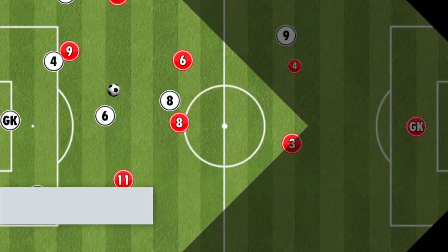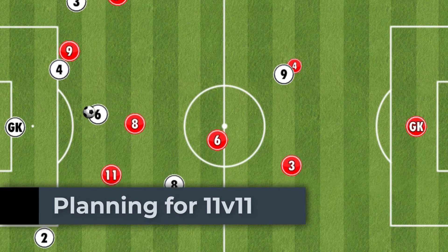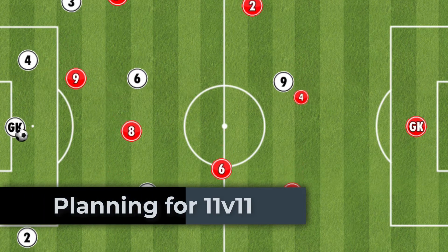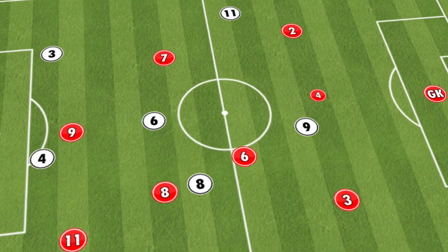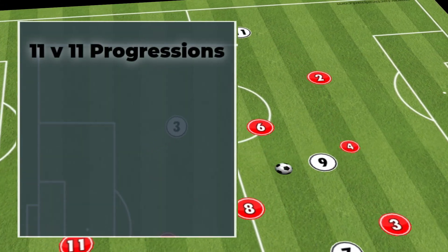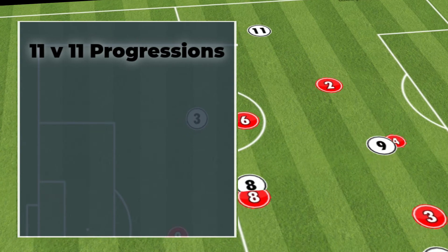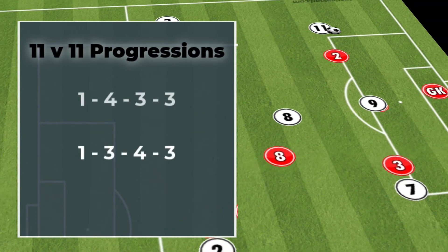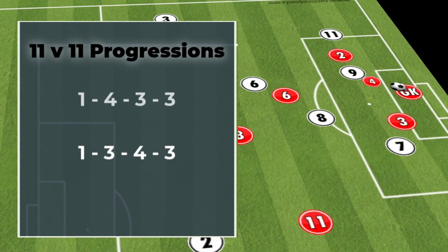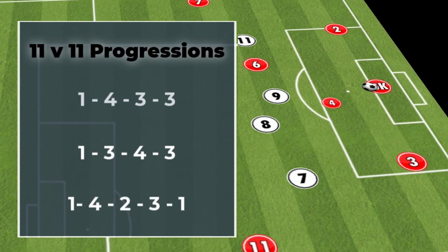When picking a formation for 9v9, we have to consider what formation we want to play at 11v11. The 1-3-2-3 can be adaptable to the following 11v11 formations: the 1-4-3-3, the 1-3-4-3, and the 1-4-2-3-1.